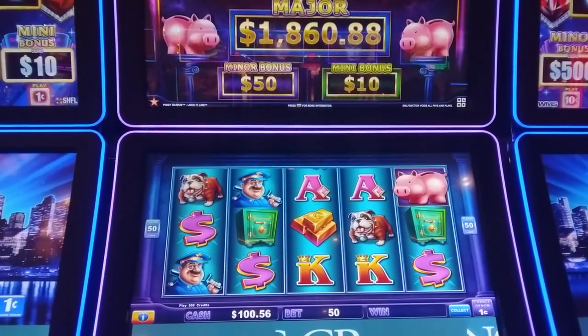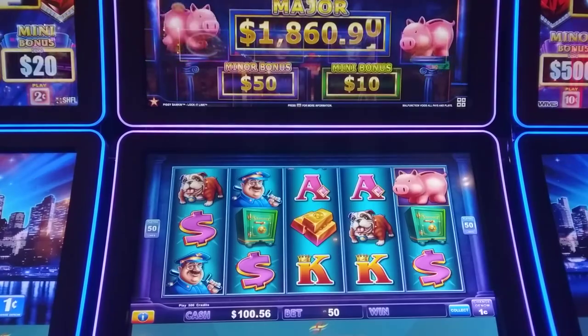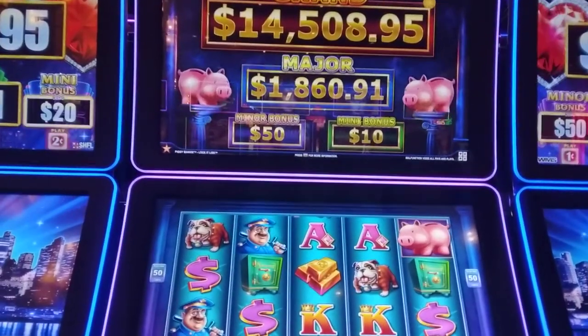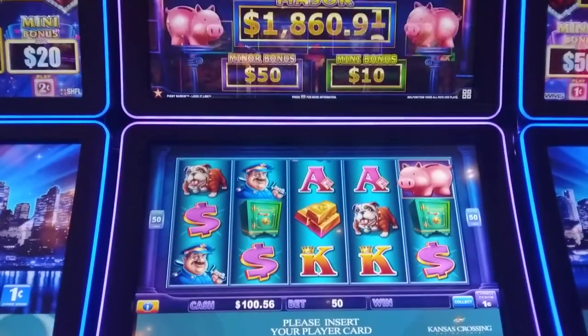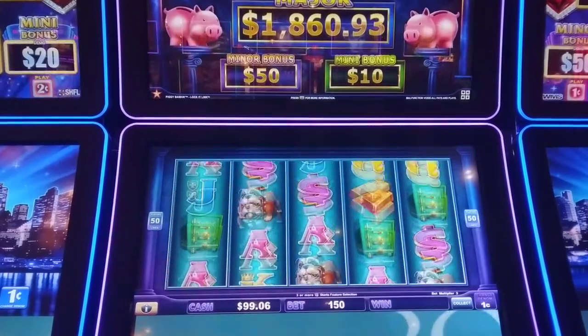Welcome to Short Stack Slots. I'm out at Kansas Crossing Casino the other day. I'm going to be playing Lock It Link, Piggy Banking. Got a pretty tall major on this and the grand's over $14,500. We're going to start out on $1.50 bets today and see if we can get that piggy to come out.